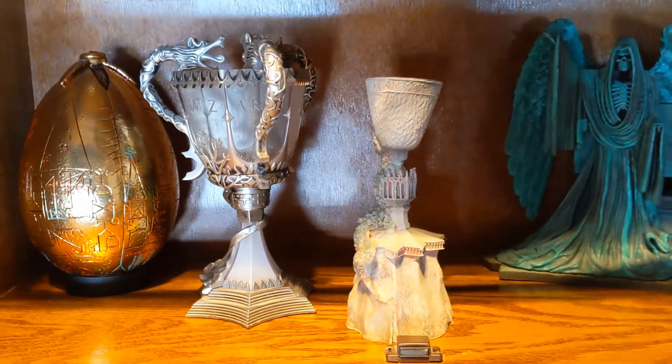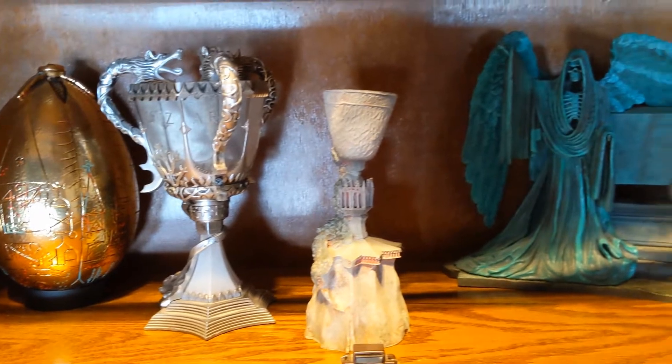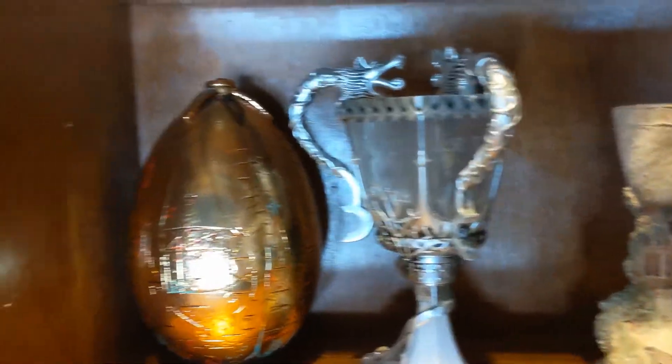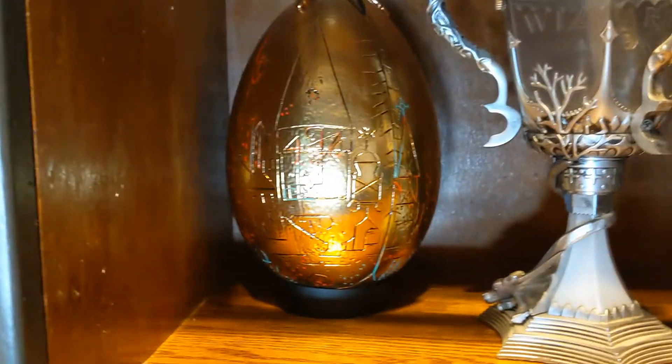Maybe I can use a heat gun to warp it back into place. So we've got a broken Riddle grave that somebody kind of phoned in when they painted it, a wonky Goblet of Fire, a Triwizard Cup which I think lights up, the egg from the second challenge, and the dog from the apartment.